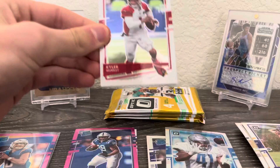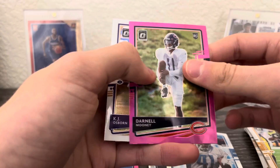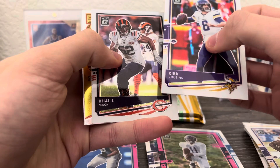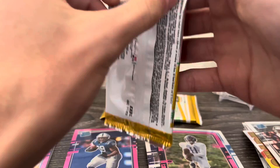Got Kyler Murray. Devin Bush is going to be our hollow, and pink Darnell Mooney, and KJ Osborne. Got Kirk Cousins, Khalil Mack insert, Joe Montana retro series, and Brian Edwards rated rookie. We got two packs left.